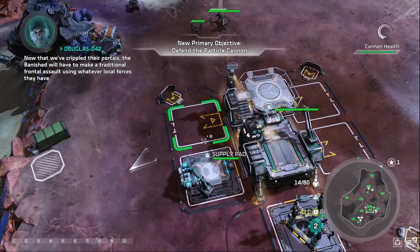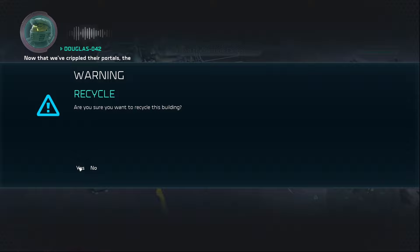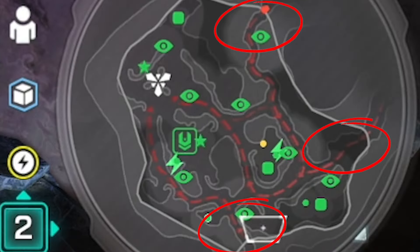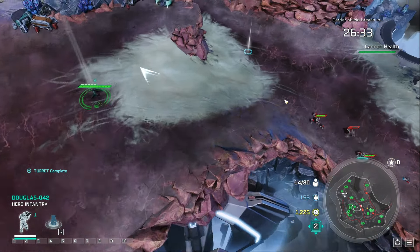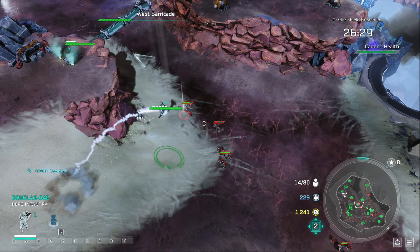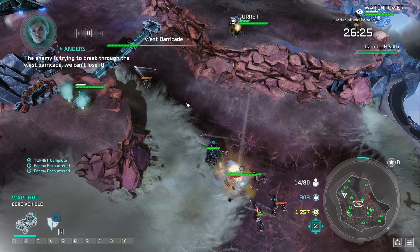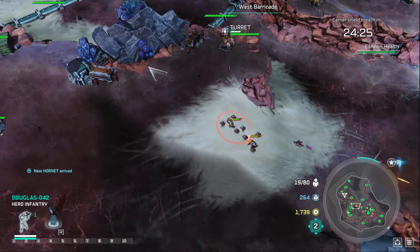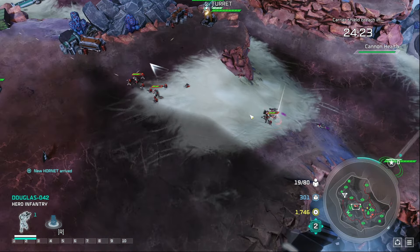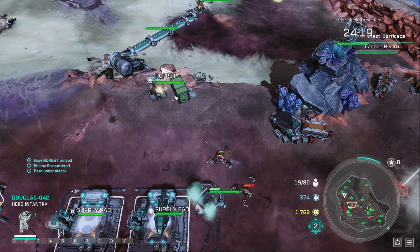Mission 8, Hold the Line, is like a tower defense game. We have to hold out for 30 minutes and defend the cannon. There are multiple pathways to defend. We do get barriers that defend the pathways and give us a bit of wiggle room, but if there are a lot of Covenant units, these barriers can die really fast. We build Hornets and Nightingales since we need to be mobile to defend all three pathways and repair things.